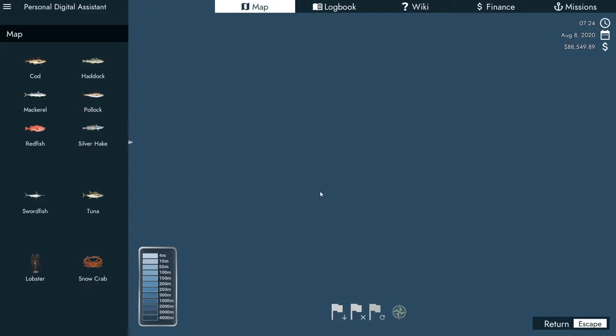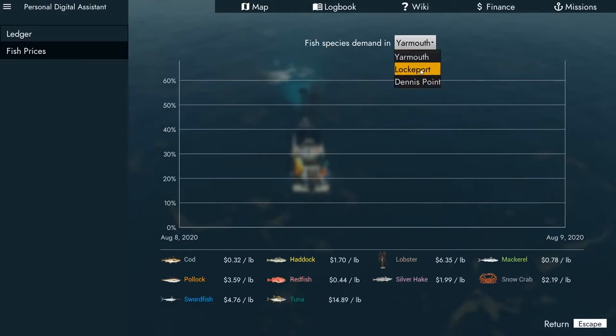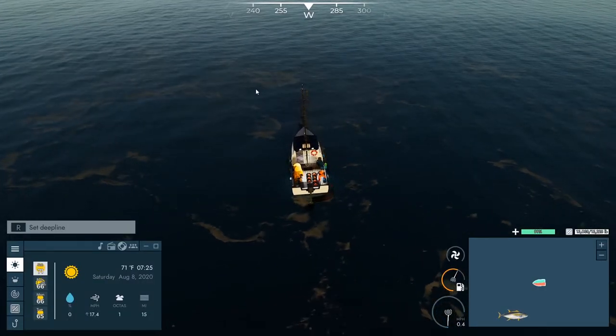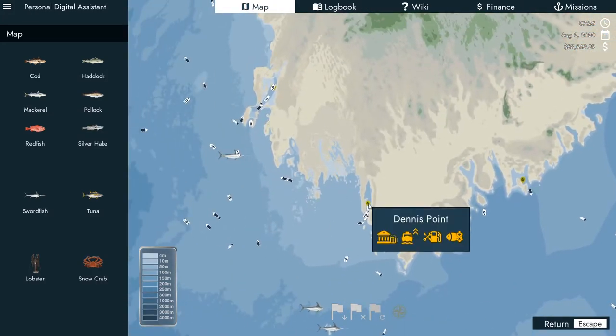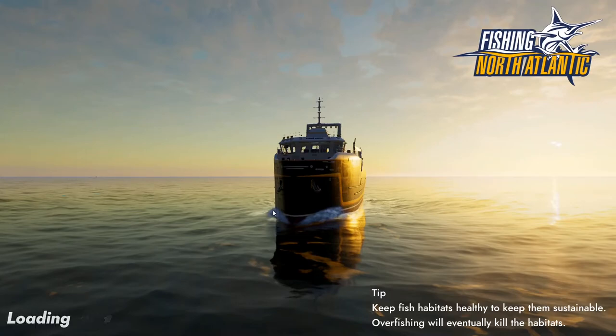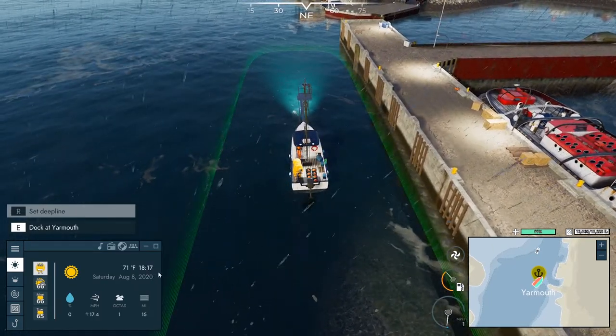Let's actually mark another tuna spot out here and then check fish prices. Tuna at $14.89 at Yarmouth, $10.47 and $7.34 at the other ports — we are definitely going to Yarmouth. I don't think you lose 50% fuel if you click fast travel different ways. Yarmouth is up here, we should have plenty of fuel for the 10-hour trip. If you don't have enough fuel it won't let you fast travel — so at least that's handled. It'll basically be night time when we arrive at 6 PM.